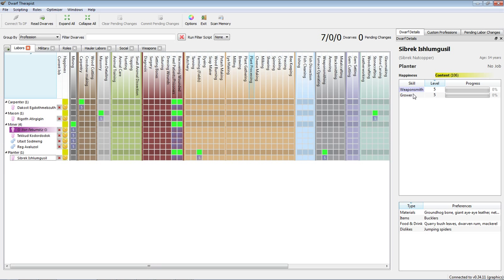In the Dwarf Details tab, this is my weaponsmith/grower — it tells me what he likes, his food and drink, his dislikes. These are all things you can get out of the base Dwarf Fortress game, but Dwarf Therapist is a fantastically user-friendly tool by comparison to the base UI. I give Toadie major props for building a wonderfully complex, deep game full of randomized emergent gameplay, but without Dwarf Therapist I just don't play Dwarf Fortress. When a new version comes out, I literally just take a break and wait until Dwarf Therapist gets its memory layouts updated.